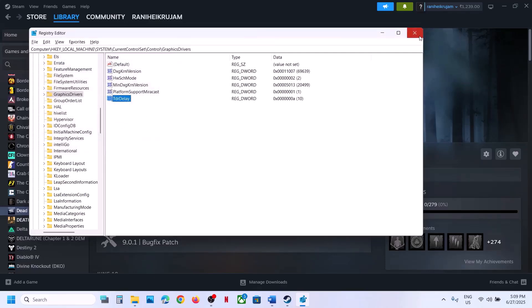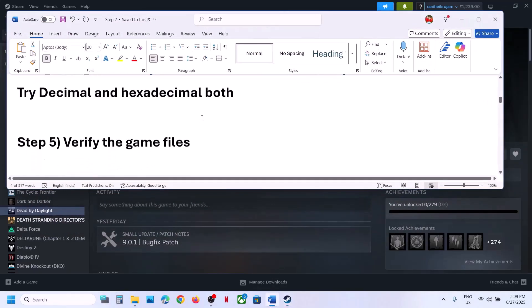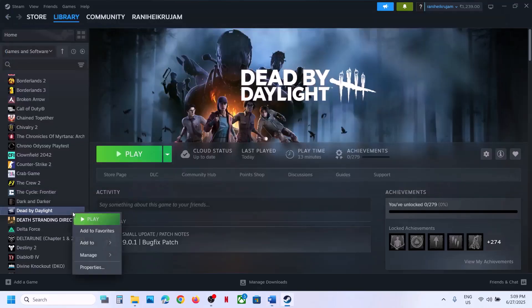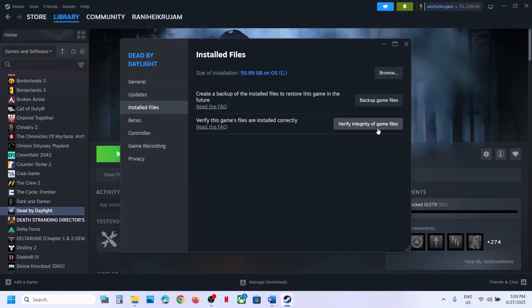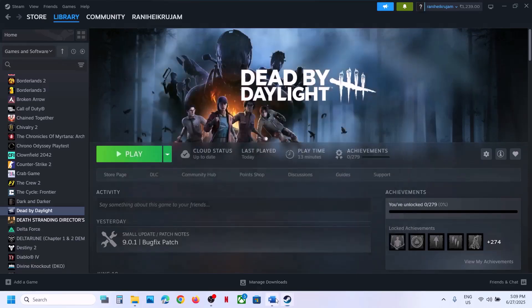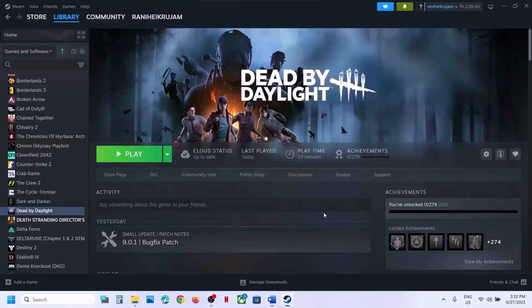Still not working? The next step is to verify the game files. Go to Steam, right-click on the game, select Properties, go to the Installed Files tab, and click on Verify Integrity of Game Files. Once the verification is 100% complete, launch the game and check.